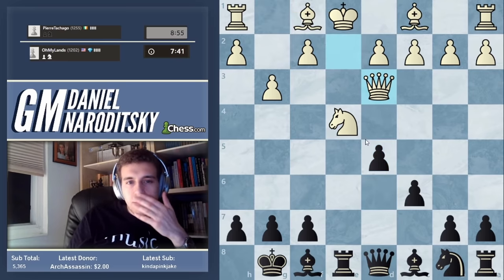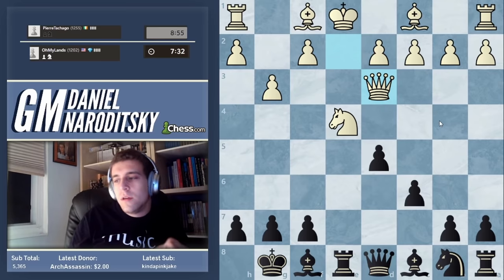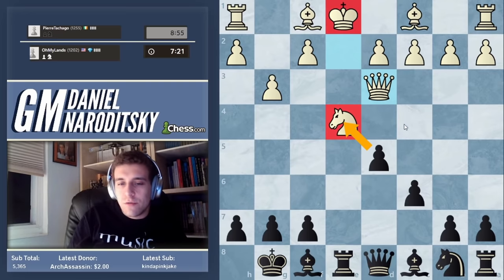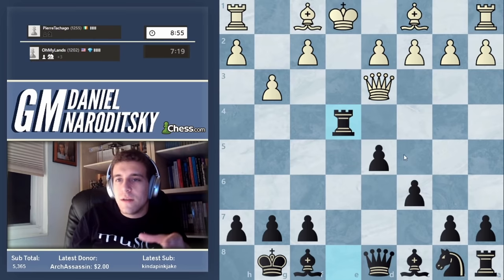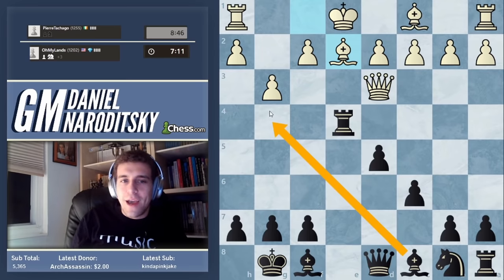Queen d3 is even worse. Some people might propose d takes e4 to encourage the queen trade, and that would be a legitimate decision. But in a situation like this it is very clear that his king is in massive trouble, so there's no point forcing simplification when you can just checkmate him. You want to use your judgment when deciding between simplifying and keeping pieces on the board — there's no algorithm to follow.